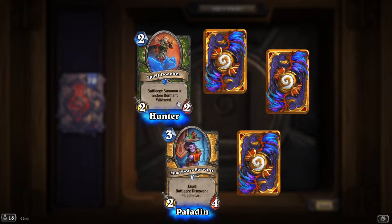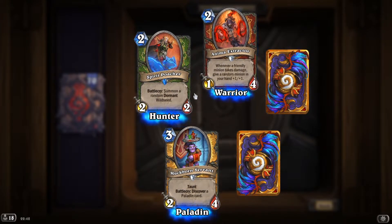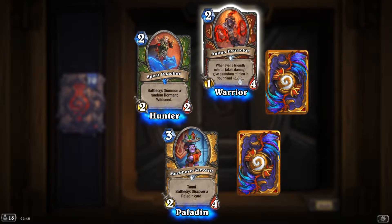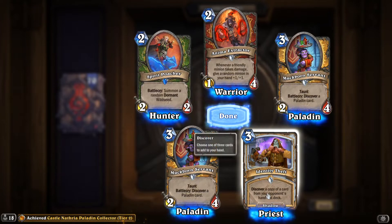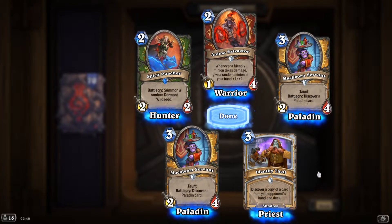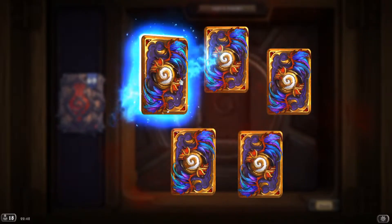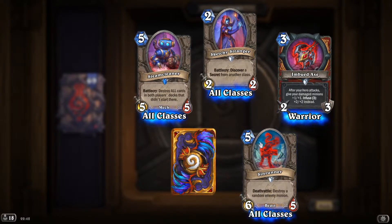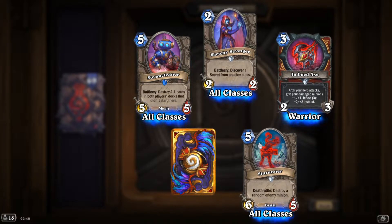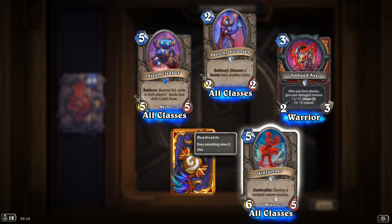'Animal Extractor': whenever a friendly minion takes damage, give a random minion in your hand +1/+1 — decent card. 'Identity Theft': discover a copy of a card from your opponent's hand and deck. 'Sin Runner': deathrattle, destroy a random enemy minion — this is a very good card. Not only does it have good stats, it's a reasonable cost and has a very strong deathrattle.